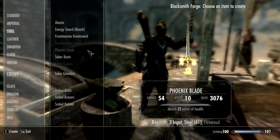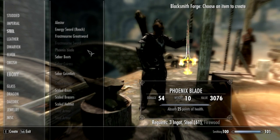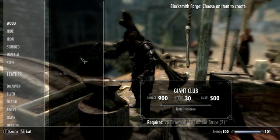So yeah, it's pretty easy to make the Phoenix Blade, especially for how amazingly good it is. And all you need is Steel smithing - so that's really good. And the wood one, you don't actually need any smithing for it, you just get it. So that's pretty great. I hope you guys enjoyed it.